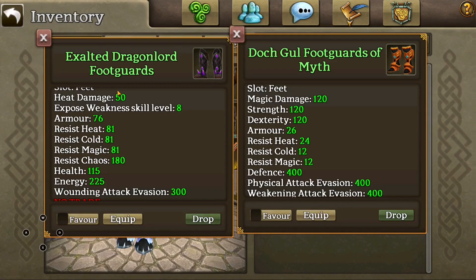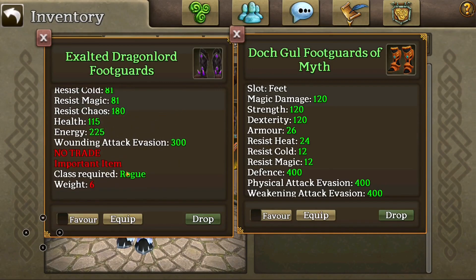Heat isn't especially great on, let's say prot or Gelly, but magic is definitely really good. So if these were both heat, I'd still be getting 70 more damage and it's magic damage. And then there's also the 240 points split between strength and dex, which is 120 each. Then you have about 50 less armor and around 60 less per resist. And then I also have 400 defense compared to the EDL, but I just lose 115 health and 225 energy. That's fine.